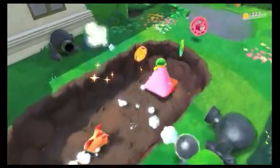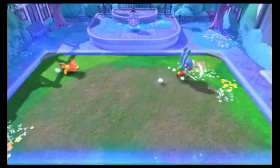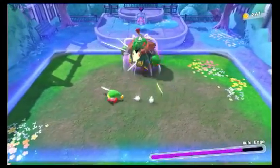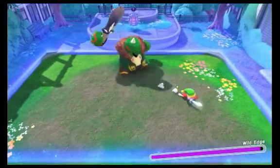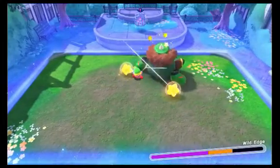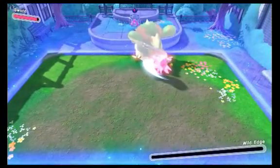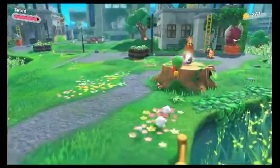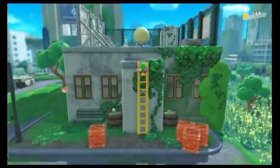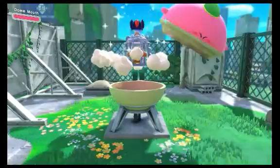Instead, Kirby will use the coins to buy items from Waddle Dee Town. At first the town is all in ruins, but as you progress through the levels you'll find Waddle Dees hidden in cages — some of them are hidden, and some of them are literally the end goal for beating the level, kind of like the flagpoles in Super Mario Brothers. As you keep rescuing them, they'll offer more and more services in the town, such as being able to stock up on food or to upgrade Kirby's copy abilities. A lot of the buildings in the town end up being features from other Kirby games used in different ways — for instance, upgrading the copy abilities already existed in Kirby 64, it's just now slightly more convenient.